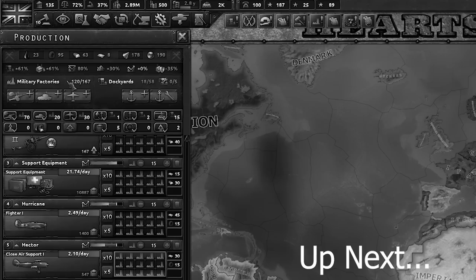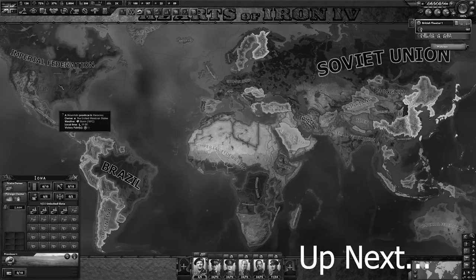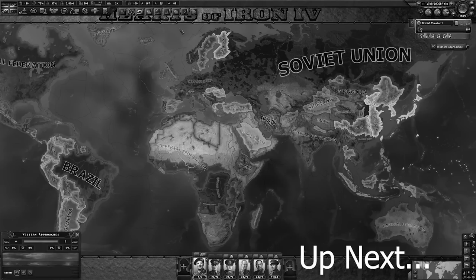Look at our factories: 275 civilian factories, 167 military factories, 58 dockyards, 2.89 million manpower. These are all core states.